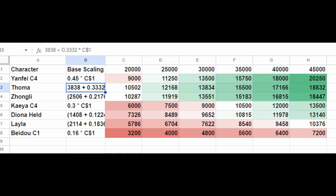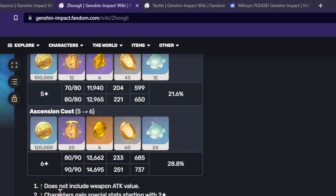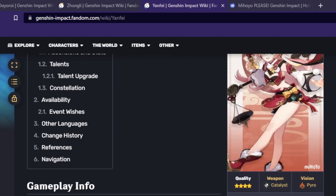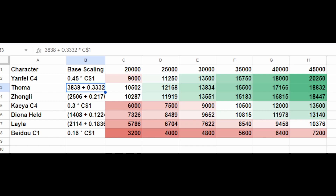The number one issue is that Zhongli has more than 5,000 base health than Yanfei. This means that any artifacts and weapons that increase health by a percentage will literally provide Zhongli with 33% more health than they provide Yanfei. So a comparison where both Yanfei and Zhongli have 40,000 health is nonsensical. If you were to build these two characters out, Zhongli would have around 80,000 health and Yanfei around 40,000 health, which brings us to the second sheet.